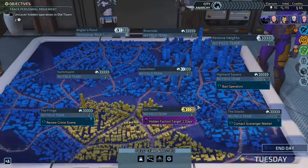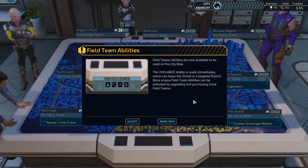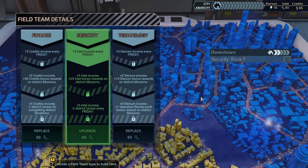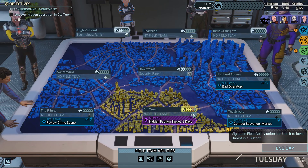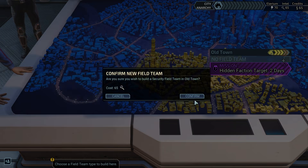It feels like this tutorial flow is maybe a little wrong — should it be giving me a different tutorial every time I zoom in and back out? The Vigilance ability is ready immediately, which can lower the unrest in a targeted district. More unique field team abilities can be unlocked by upgrading and purchasing more field teams. So we should probably put a new field team in a place where there actually is unrest already. Let's do it here — get more Intel income. And then we may as well build one more. My guess is we're going to need a field team in Riverside as well — I'll go ahead and make it another security. Make sure our Intel income is solid.